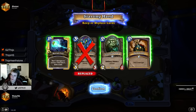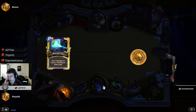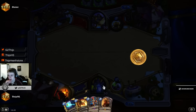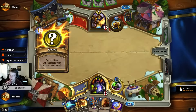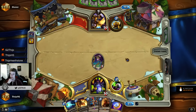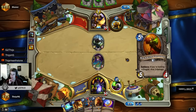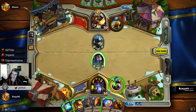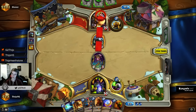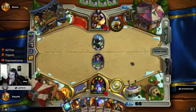I don't think Dark Bomb is really a keep. I really want to draw a Zombie Chow and Dark Peddler here. This is a pretty bad hand — Soul Fire and BGH. BGH is okay to draw but Soul Fire is really bad at the start, I really want a minion. We at least pick up the 1-drop. Zombie Chow helped so much here — it trades into all his drops. Of course he has a secret up and we don't know what it is.